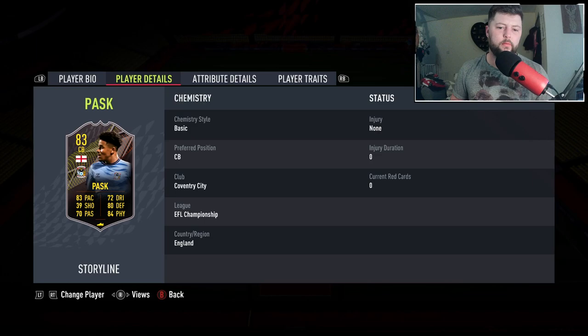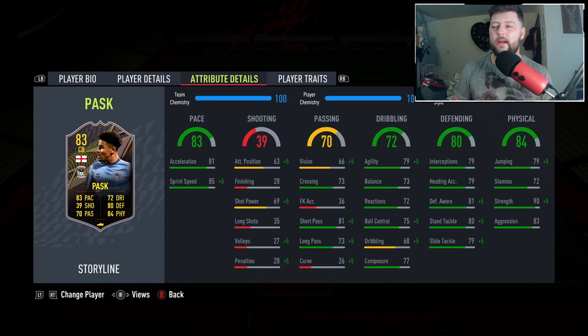Today we are looking at Josh Pask, one of the options you can get at Level 15. We've got three of them to do all three, so I'm very happy to try and give you who in-game actually looks better and who you want to choose. I think it is a hard one this time around because I personally think none will make anybody's main teams.